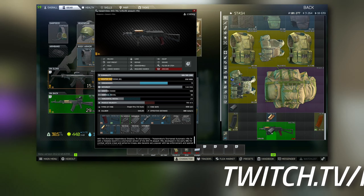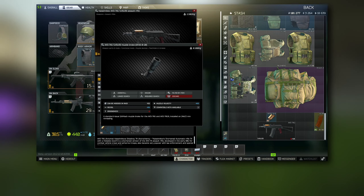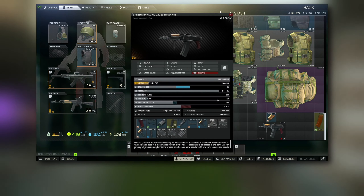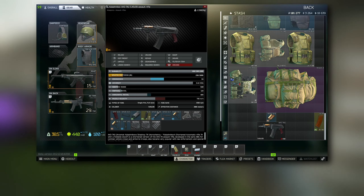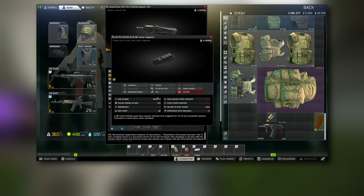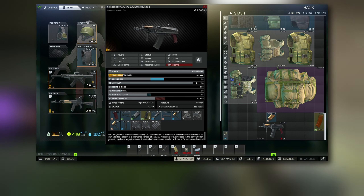Then attach the KAK vertical grip, the RP1 charging handle, and the 60-round magazine. Make sure you have the muzzle brake on the gun as it is required, and don't forget to fold the gun as well. Make sure it's over 60 durability, that it's the AKS-74U and not the AKS-74UN, and make sure there are no bullets in the chamber or in the magazine. That's the fully finished build and it's ready to go.